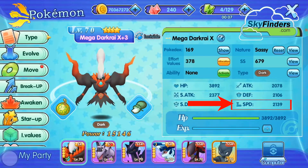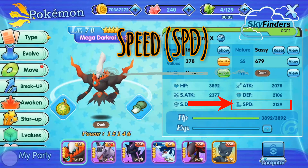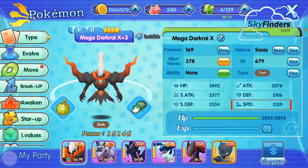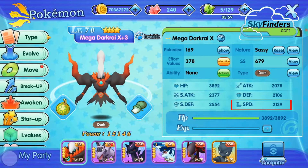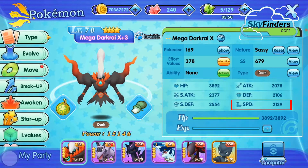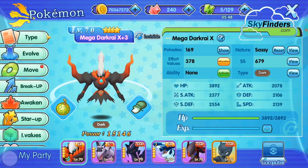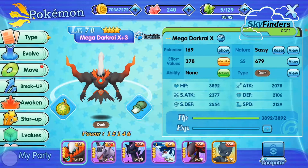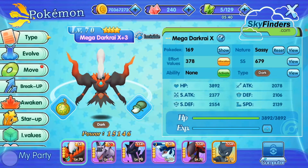The second stat is Speed. Most people don't know why speed is important, but the Speed stat decides which Pokemon will make the first move in battle. This stat can be critical in a long battle, especially if you have a stronger Pokemon facing a stronger opponent — the first move is very important.